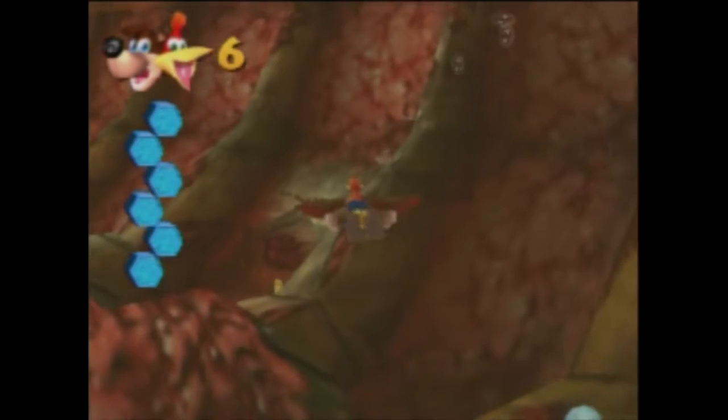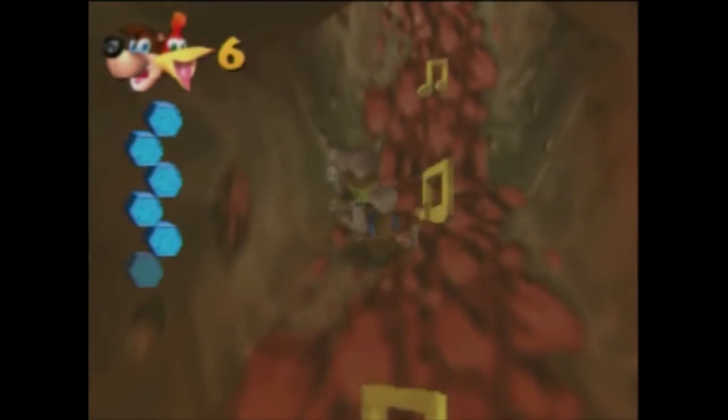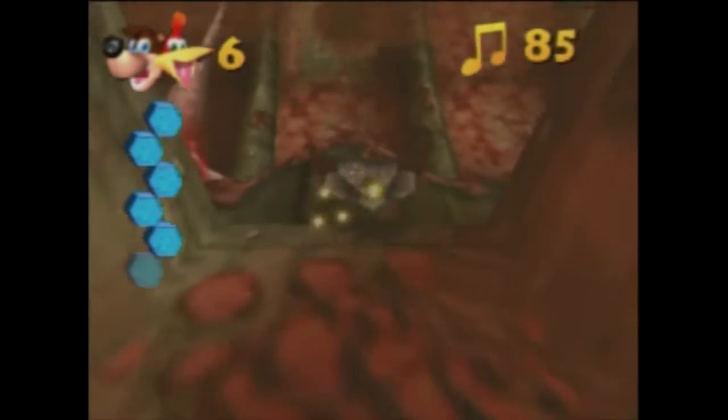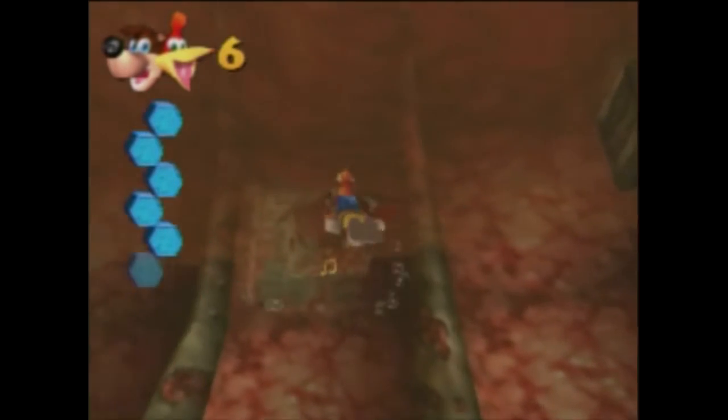So, before we move on, I'm going to collect these notes over here, if I can. Let's go. I'm going to get outside and try again to collect the other two. You can enter his gills, by the way — anything you can think of, it's an entrance to his body. Okay, 85 notes. We're almost done with this stage, which is pretty fantastic, actually.